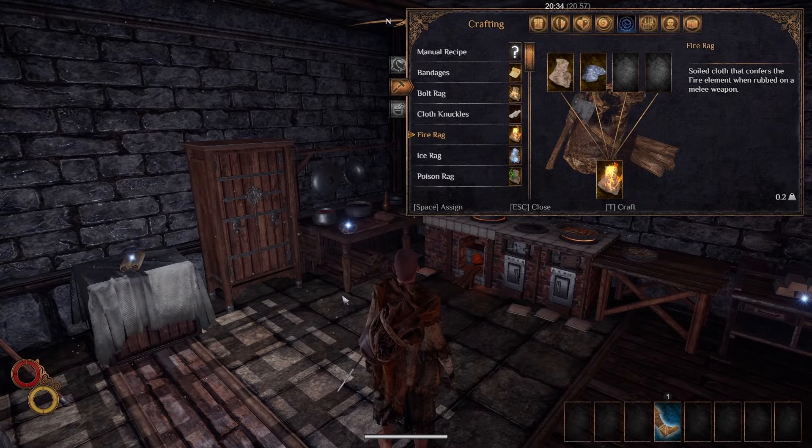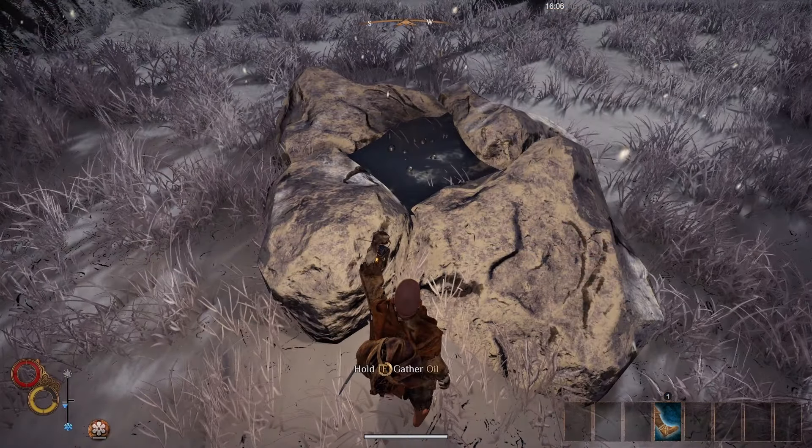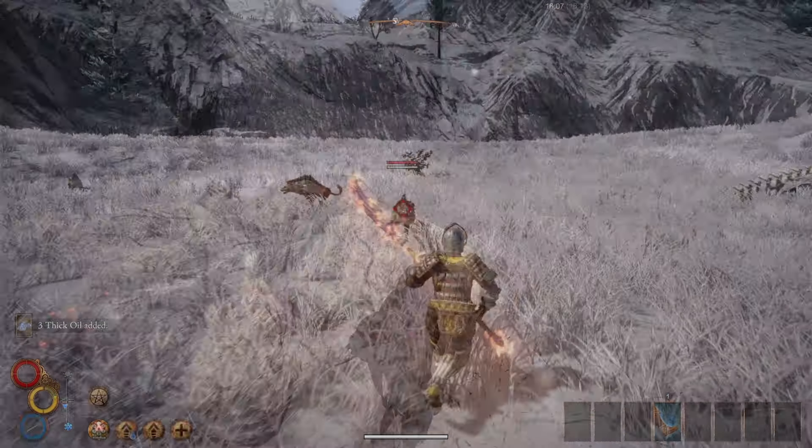The fire rag can be made with a linen cloth and a thick oil. You can get a linen cloth by decrafting clothes or from some merchants, and you can get a thick oil from oil nodes or from some merchants. After using a fire rag, it grants the fire imbue for 9 seconds, increasing damage by 10% as fire damage and adding 4 flat fire damage.